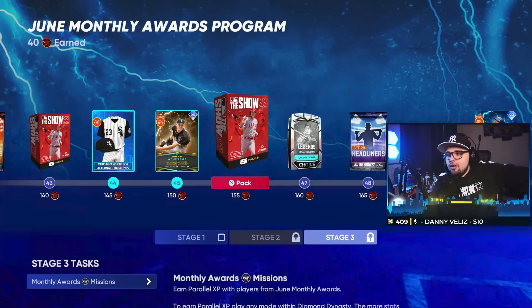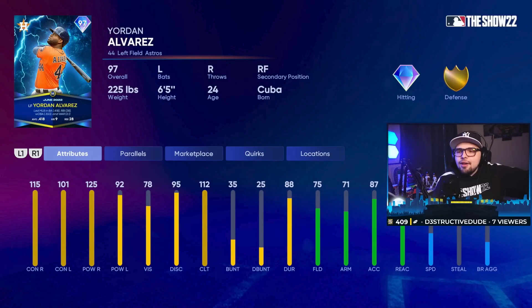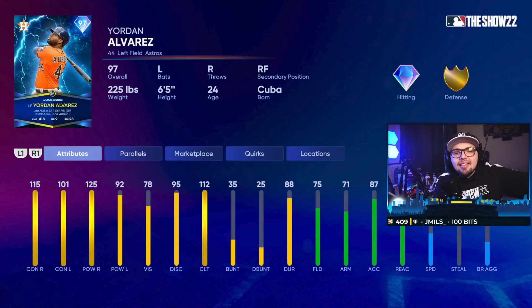Finally, the man himself — Yordan Alvarez. Definitely a top tier corner outfield option at this point in the game. The bat's going to be great. The defense, not so much. However, if you're running a good speed center fielder with 90 plus speed and maybe gold or diamond defense, then Yordan will be an even greater play because that center fielder will make up for some of the gaps he won't cover. I don't recommend playing this card in right — keep him in left if you can. If you get some high parallels on him you can get up to gold fielding. How good of a bat he is, I think he's genuinely worth a play if you don't have that corner outfield you love right now.